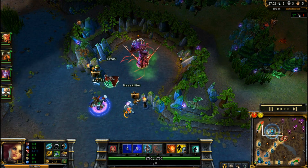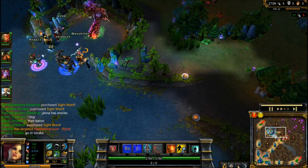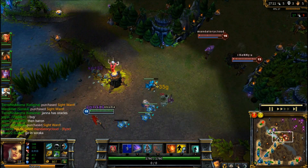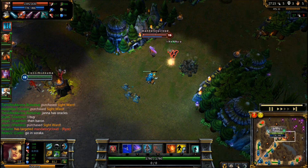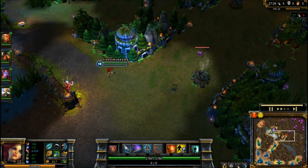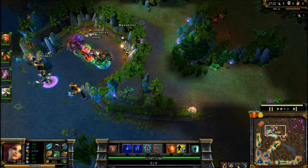Baiting Baron. One of the many things that people do when sneaking a Baron is to send out a player onto the map. This gives the enemy vision and false security. In this situation, since my champion deals a lot less damage to Baron than an AD carry like Corki would, it would make a lot more sense to send me out as bait. Make sure that you know the enemy doesn't have Baron warded, or else it won't turn out well.